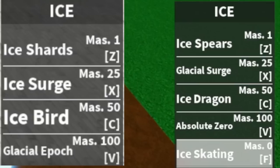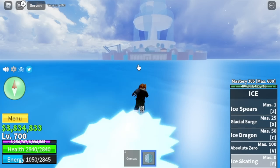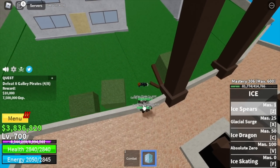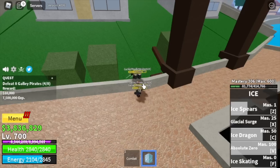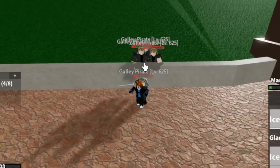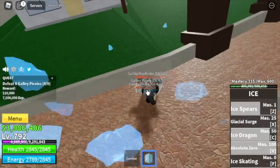Here are the previous skills compared to the new awakened skills. We're going back to the first sea to grind because I don't like the first two mobs here — the raiders and the mercenaries. By the way, ice skating will decrease your energy when using it in water. For the new skills: here is Ice Pierce, the Z skill; next up is Ice Dragon; next is Absolute Zero, the V skill; and last is the X skill, the Glacial Surge. Use them in order Z, V, C, and X because Glacial Surge has a knockback.